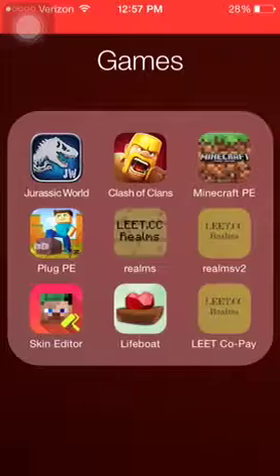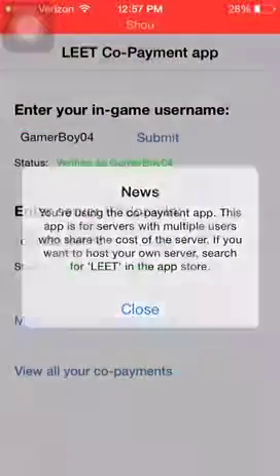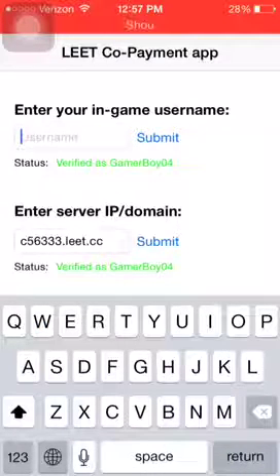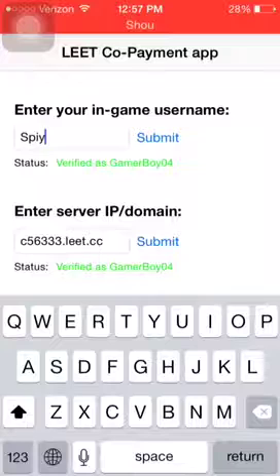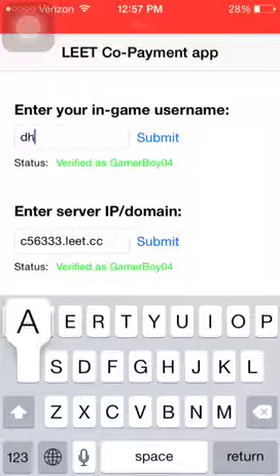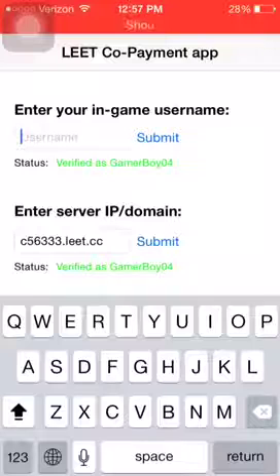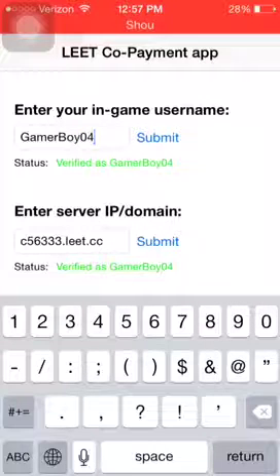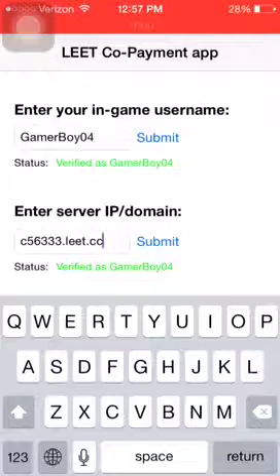So what you're gonna need is the elite.cc realm payment app. Here you're gonna just want to type in your username right here. Let's use mine as an example — mine's gamerboy04 and it says verified as gamerboy04. Then you're gonna enter the server IP slash domain, so mine is c5633.leet.cc.